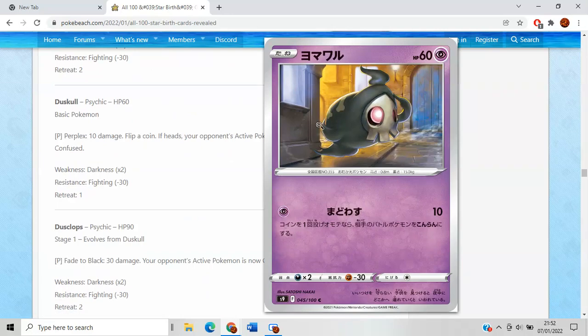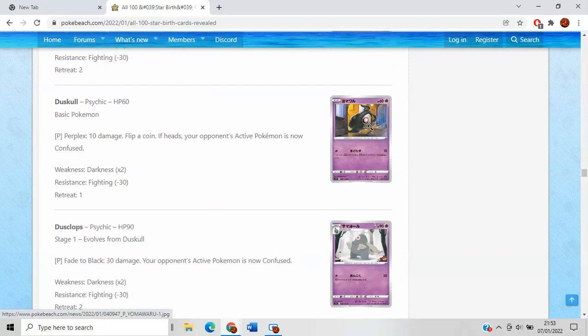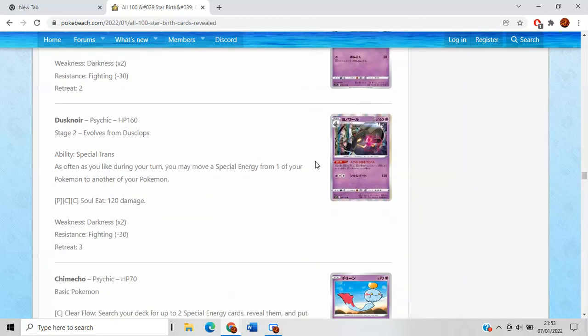Dusknoir is cool — probably my favorite Dusknoir artwork so far. Looks like it's on the hunt, almost a Plague Doctor slash Grim Reaper reference going on there. However, Dusknoir is not very good. It has a cool ability, Special Trans, that says as often as you like during a turn, you may move a special energy from one of your Pokemon to another one. It's just not very good. Maybe there's a meme deck that wants to play lots of different special energies, but without ways of cheating it into play except Orbeetle, it's not particularly great — which is sad because there have been a lot of cool Dusknoir cards with cool attacks.